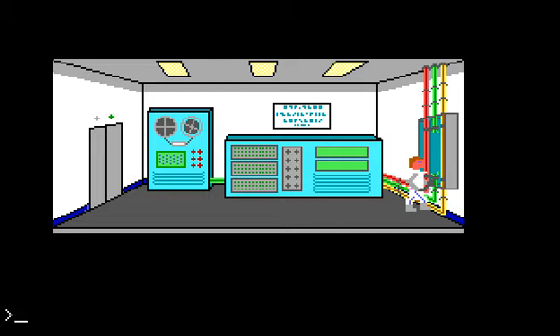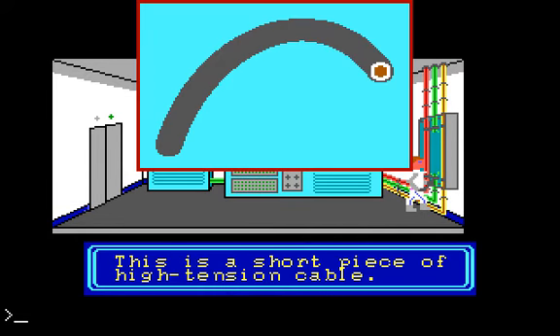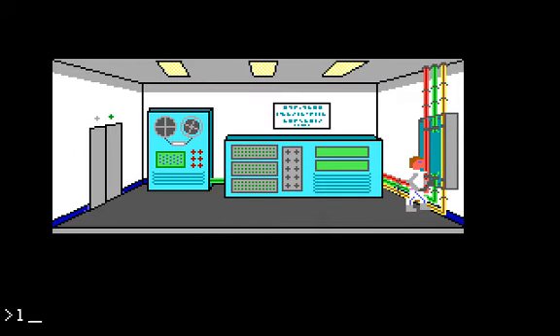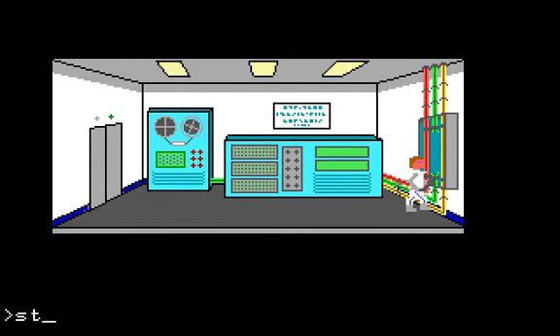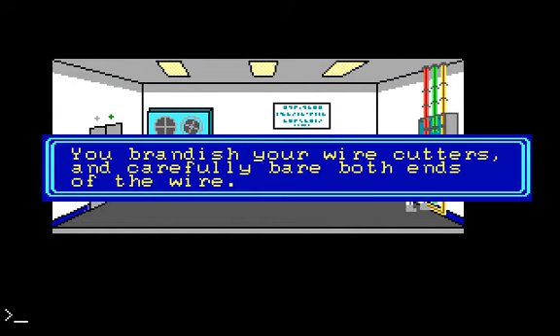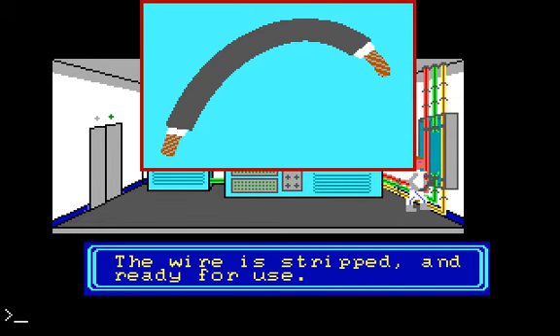Let's see if we can fix things by putting the cable in the box. The wire is insulated end to end — to replace the fusible link, you'll need bare copper on both ends. Using the wire cutters, we can just say 'strip the wire.' You brandish your wire cutters and carefully bare both ends of the wire. The wire is stripped and ready for use.